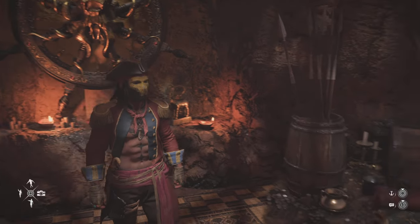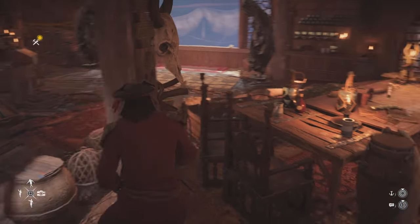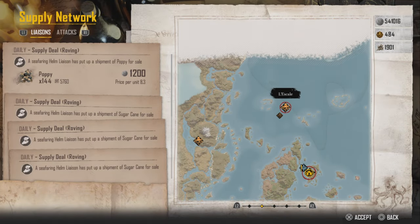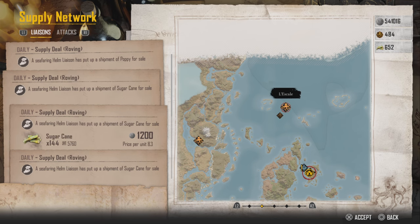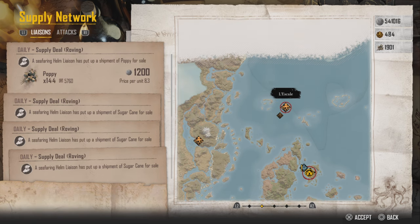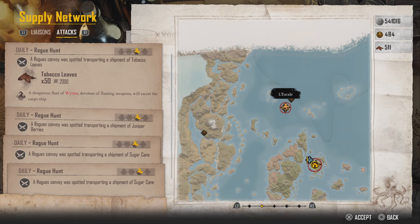So let's go to our Helm. If you go to your supply network map right here and enter the map, you have the liaison and you also have the attack. With the liaison you'll get your poppy, sugarcane, and all of that. Under the attacks, it's a little bit less — the liaison gives 144 poppy and 144 of the others, while under the attack you'll get only 50.